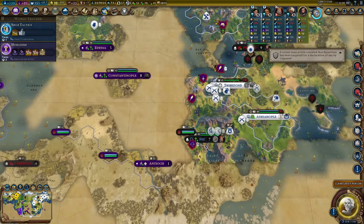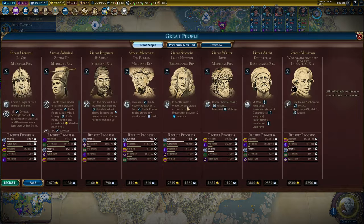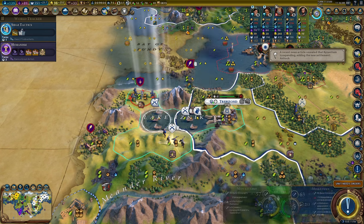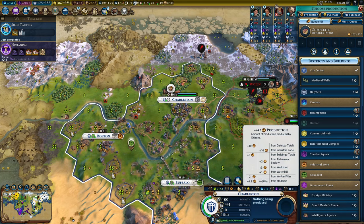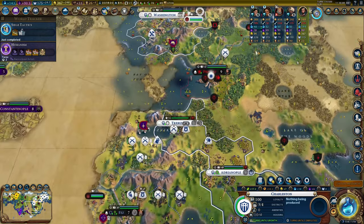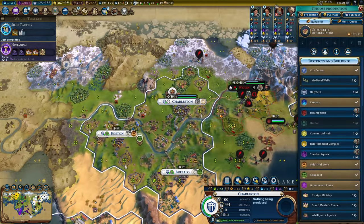Getting the extra two science on every university is too important. El Cid - that's a really handy great general. My muskets have all got an upgrade now. There's Warlord's Throne, and it will retrospectively give every city 20 production because within the last five turns I did take this city - it's a funny way of doing it.